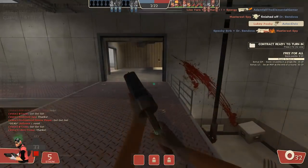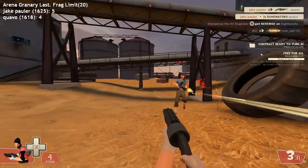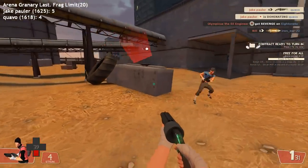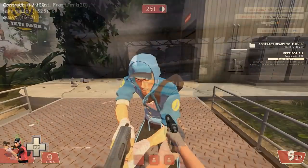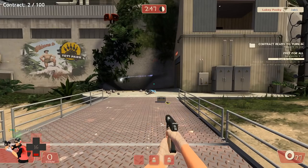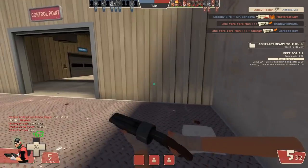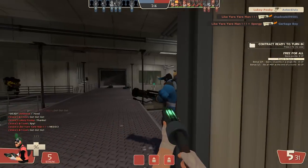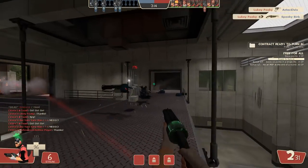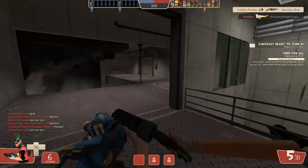The Pocket Pistol works wonders in 1v1 fights where you find yourself with an empty clip in your primary and you've been wounded. The faster firing speed and the health you're granted help out a lot, and the clip size penalty is negligible if your enemy's already on low health from your scattergun shots. In fact, some people are saying the Pocket Pistol does too much given the lackluster penalty — the weapon is not absurdly overpowered or game-breaking, but it's up for debate whether it's a straight upgrade to the stock pistol.